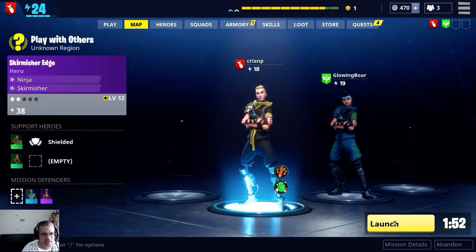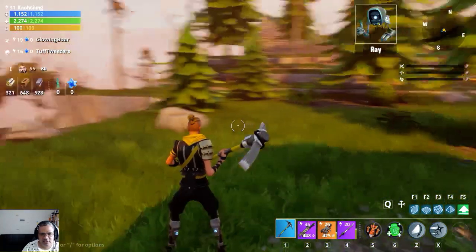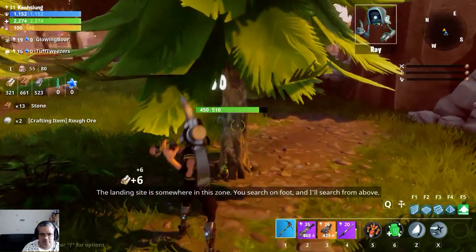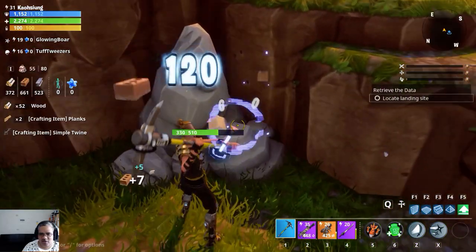Regen. The two guys — me and Glowing Bear. I'm playing, get it together. Retrieve the data, fortify the area, defend the payload. That's cool, I do need to retrieve the data. I can stock up on some of my resources because I used a lot of resources last mission. Find the landing site, build defenses, and keep the balloons safe until the data's been transferred. The landing site is somewhere in this zone — you search on foot and I'll search from above. The foot sounds a whole lot more hard work.